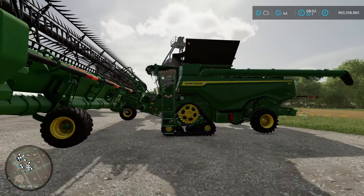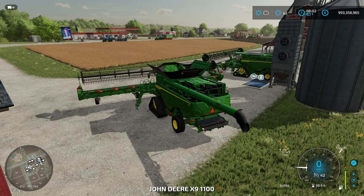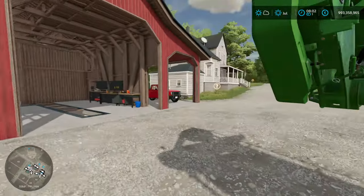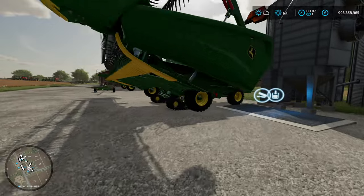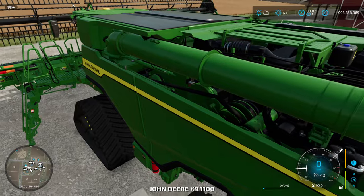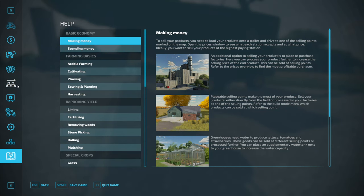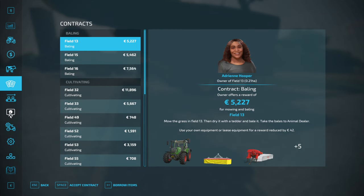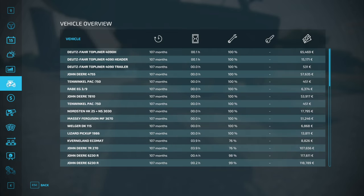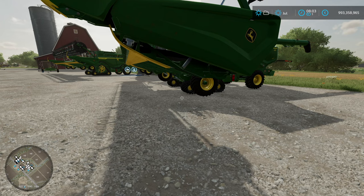We've got two exact same combines - both John Deere X9 1100s. One combine is absolutely wasted - both the header and the combine are in desperate need of repair - and then we also have a completely brand new John Deere combine, just drove it off the lot. Both the John Deere HD50 and the John Deere X9 1100 are at 1%, basically as low as it gets.